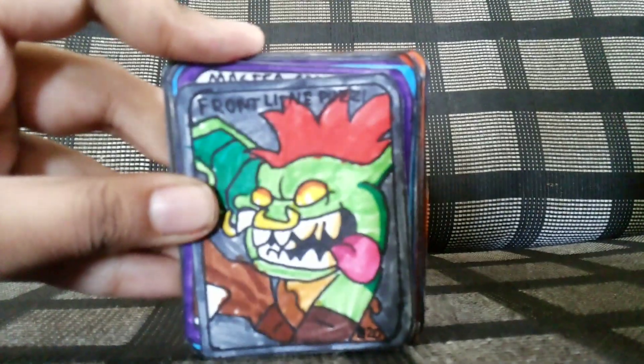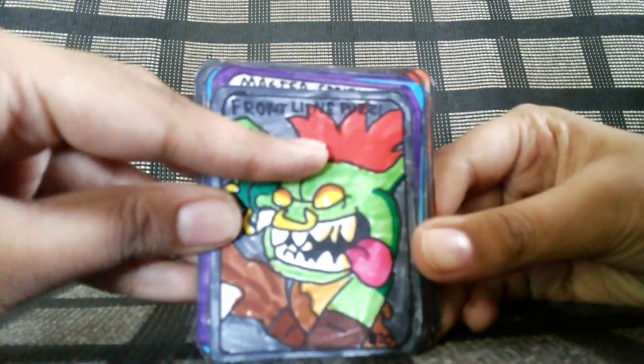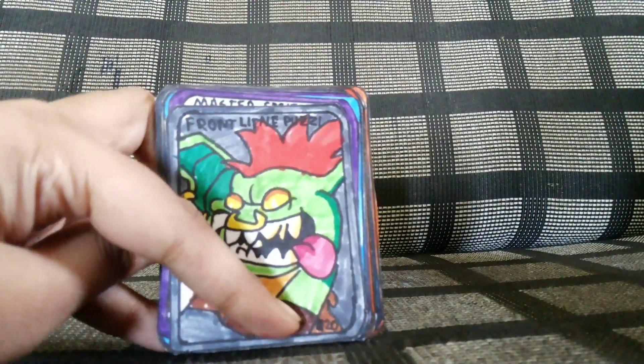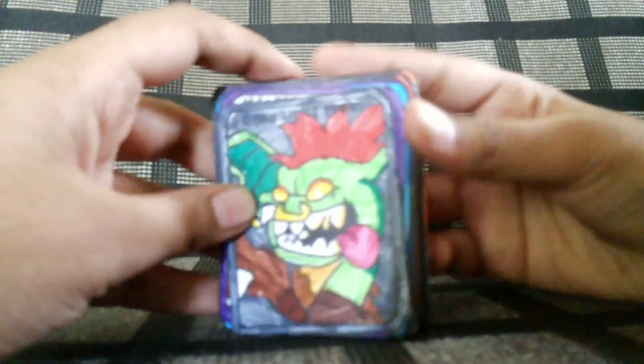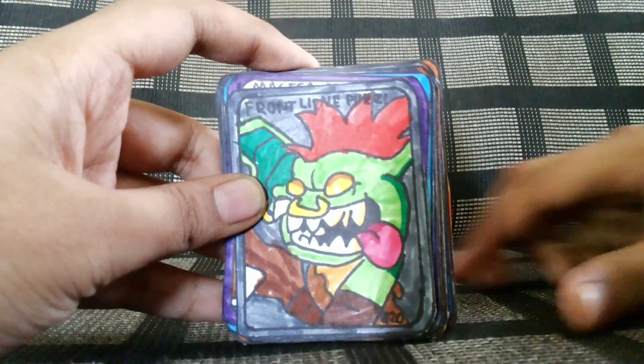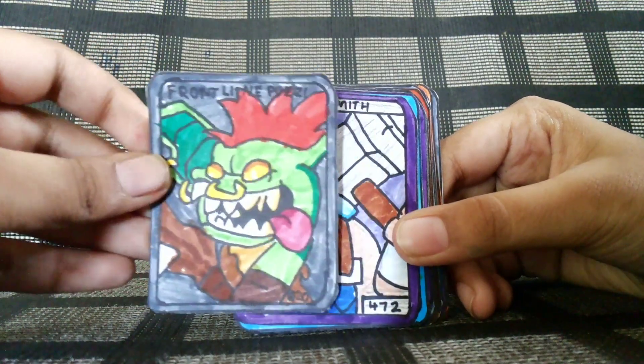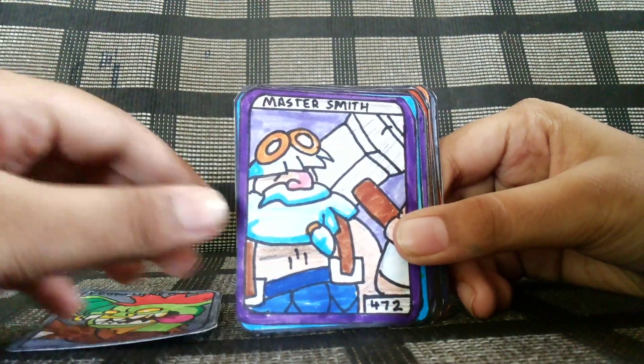This is Frontline Pussy. You can see right there. And there's the attack 20 — you can't really see that, but there's just 20. So the cards will look like this: they will have a name and a tag. So there's Frontline Pussy — a common.